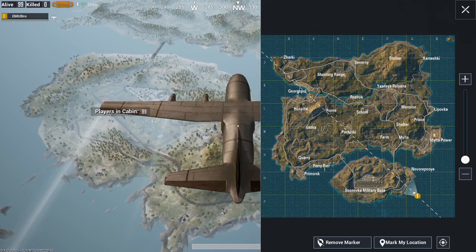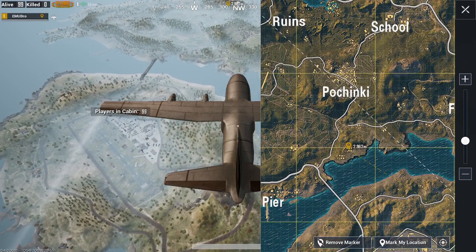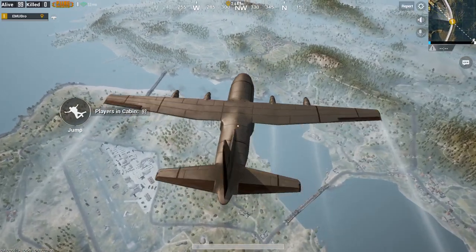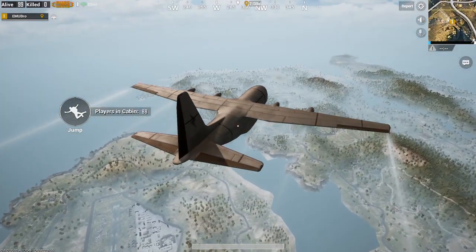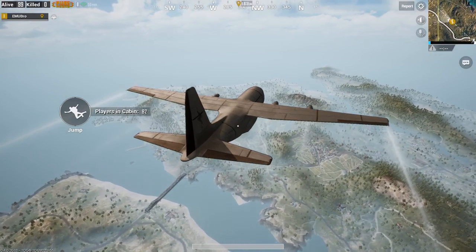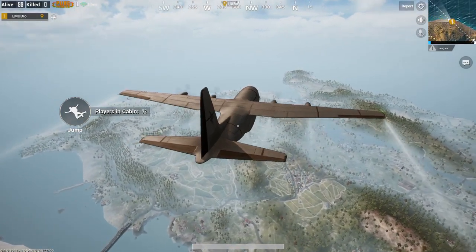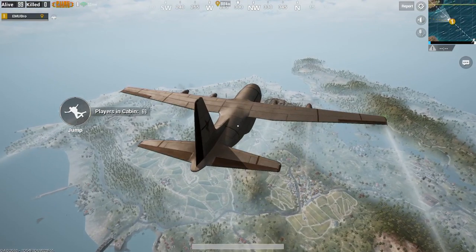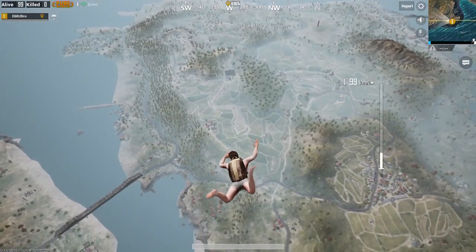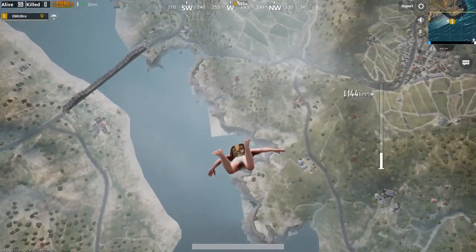We could do military, but you know what — I think I'm going to go down here. I think we're going to go for that collection of houses near the lighthouse. We'll see how well this works, and we'll also see if we can find any bugs, just because this emulator is in beta, which means there are going to be issues. I'm pretty sure parachuting is one of those — it's not the easiest to do. So we'll jump right about here and do our sideways drop method. Let's see if I can do that reasonably well.